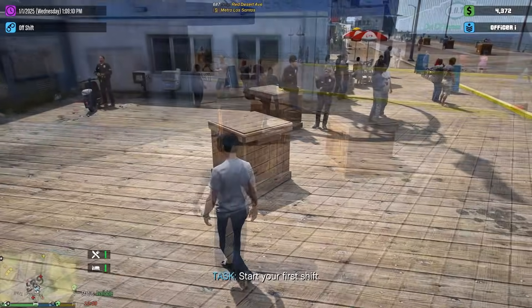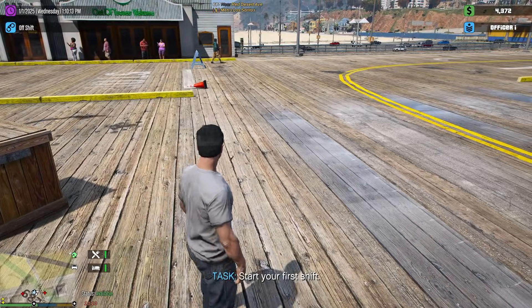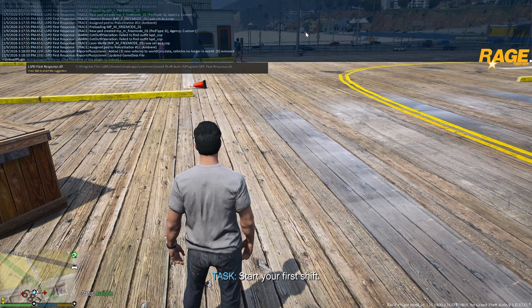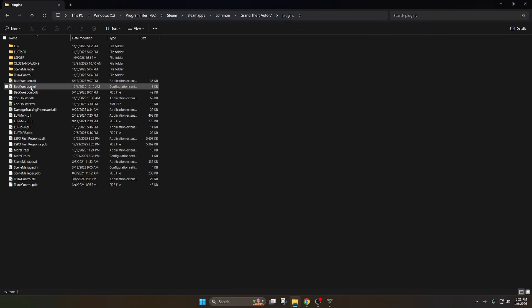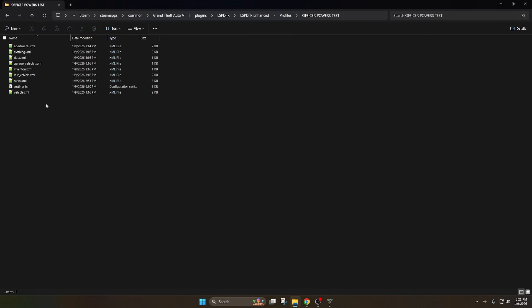Go ahead and unload LSPFR — this is just the easy way to do this. Press F4 and say 'Unload Plugin', start typing 'LSPD', press Tab, and then press Enter. Now you can safely alt-tab out of your game. Go to Plugins, then LSPFR, then LSPFR Enhanced. If you go to Profiles, you'll now have a new folder there with whatever your career name is. Open that folder — this is where we can start changing the ranks.